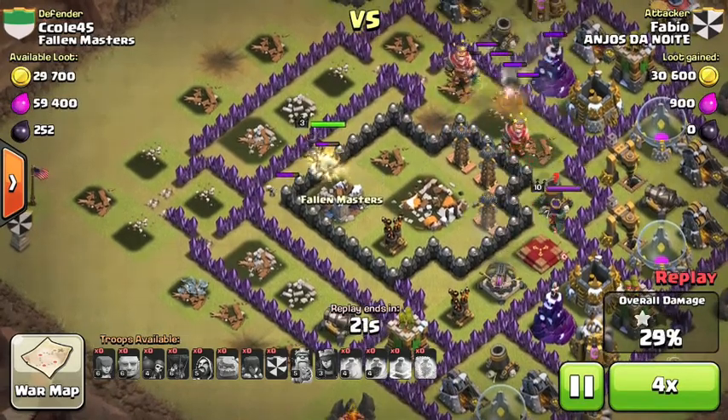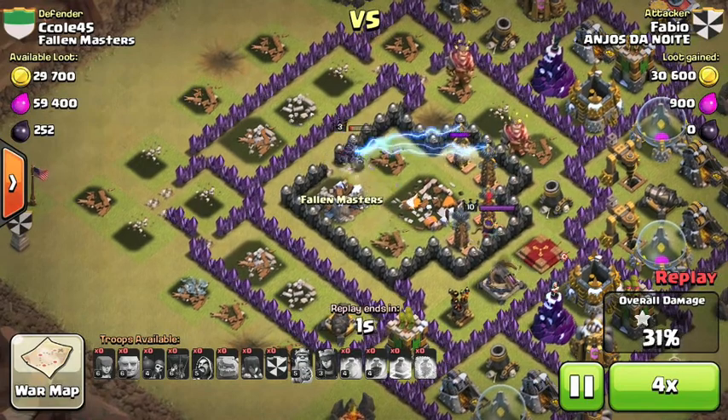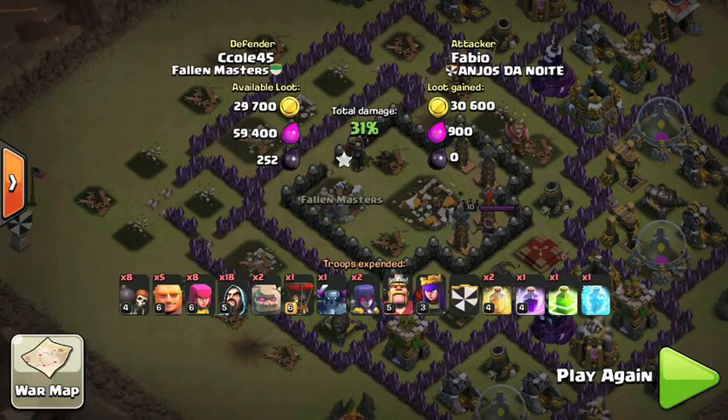Despite this being a pretty horrible, terrible raid, the Archer Queen was actually able to get the Town Hall. And, you know, even most of the time my base would defend this. 31%, and yeah, pretty good — but that was a pretty terrible attack.